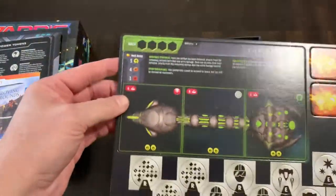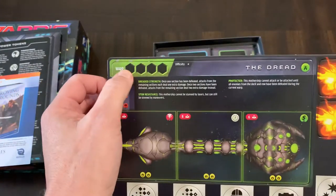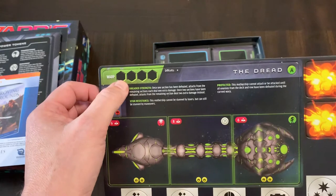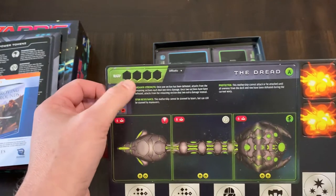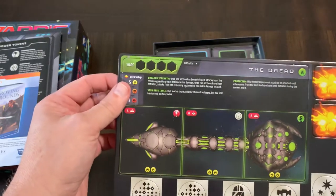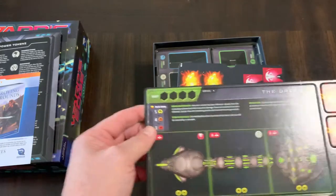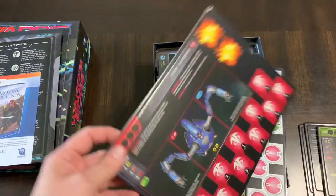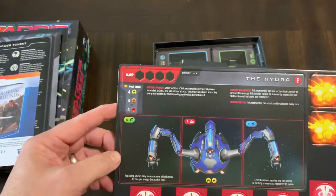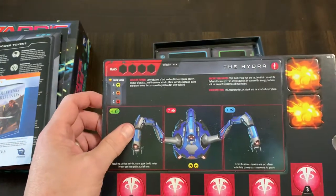Then you get the motherships that you fight. There are different warps shown here, and I think you'll have several rounds in a warp — but when the warp gets to the end, the game's over and you lose. So if your ship gets destroyed, you lose; if the warp gets to the end, you lose. There might be some other ways you lose, but I think the only way you win is by taking out the mothership.